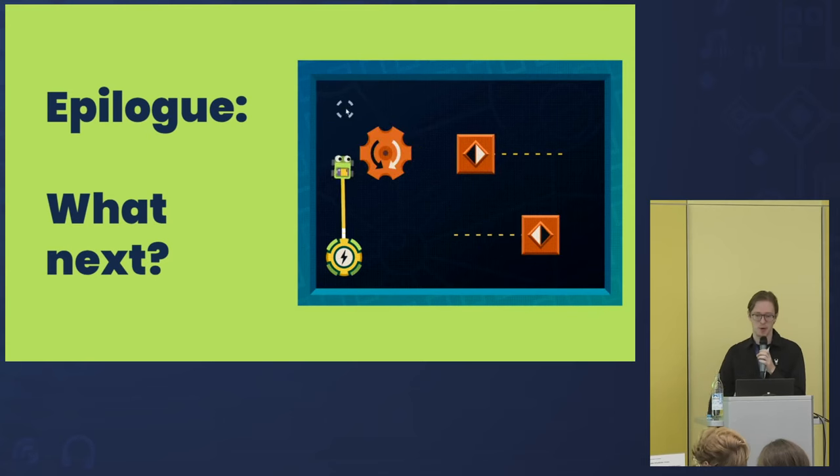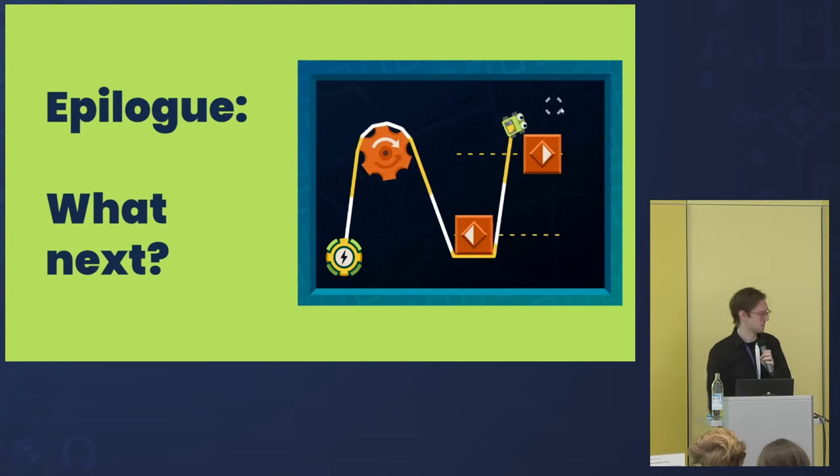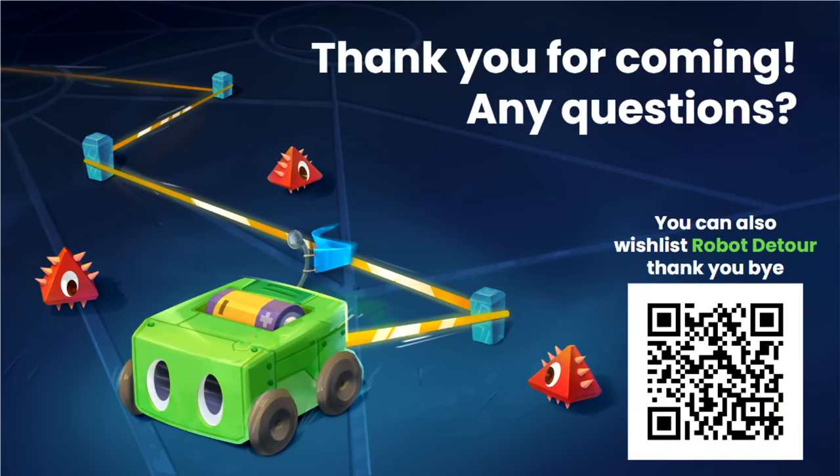There you have it — we deconstructed the wire behavior and even got a glimpse into the developer's struggles without actually needing to solve everything ourselves. You can scan the QR code or look at it later. It's not the latest version of the code because I want to keep some secrets, but at that point it worked 99% of the time and it's pretty easy to understand what happens there. So if you're interested, you could take a look and analyze it. Thank you for coming — this was actually my first public talk, so I hope it went well.